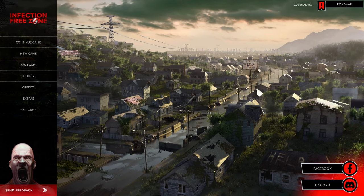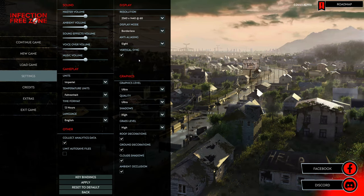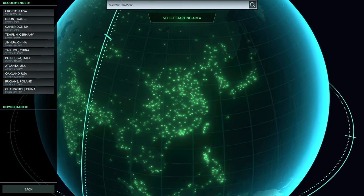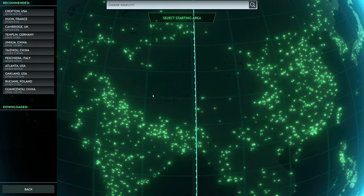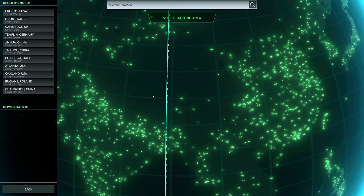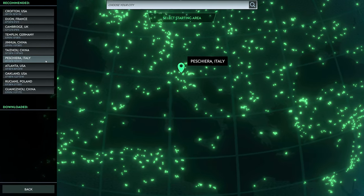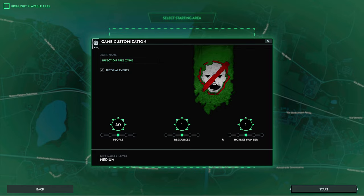Welcome to Infection Free Zone — I got a CD key to play early, it's coming out in about a week. We're playing on ultra difficulty. What's really unique about this game is it uses Google Maps to create a map of your hometown, taking landmarks like stores and police stations and even bringing in roads and road names. My favorite map so far is one in Italy where you start off in a little fortified castle area. I did play the prologue so I have a basic understanding of some concepts, and we're going medium difficulty.